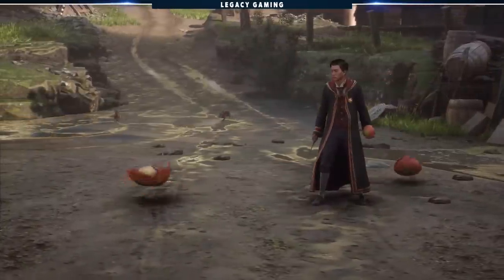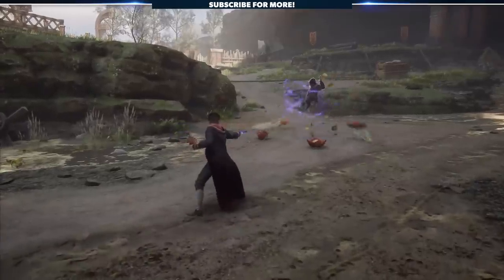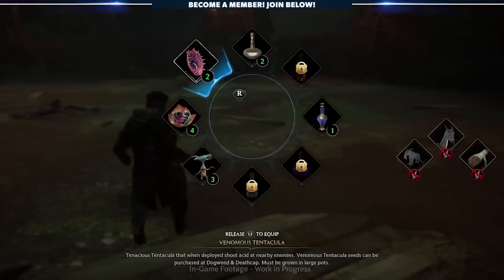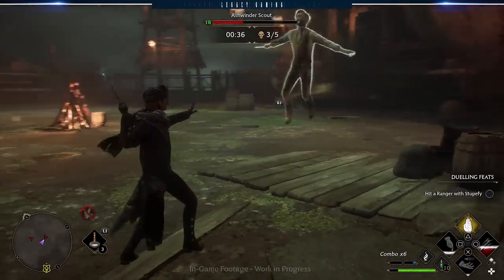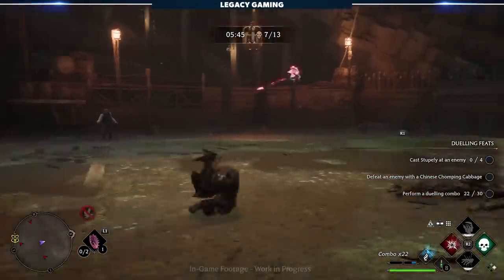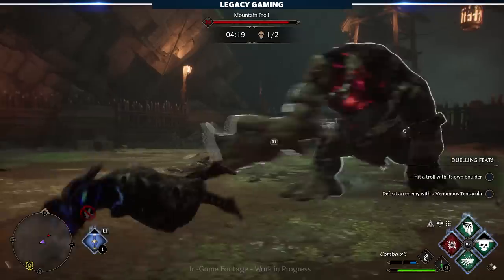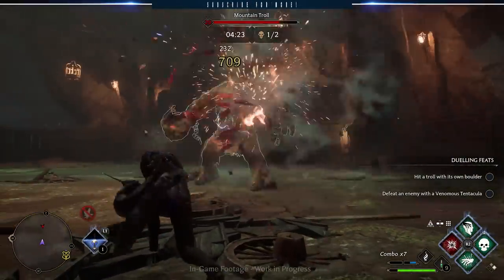We also saw three utility items in the form of magical plants: the Chinese Chomping Cabbage, which when placed attacks nearby enemies; the Venomous Tentacula that acts as a turret shooting nearby enemies with acid; and the infamous Mandrake, stunning enemies with a piercing cry. The team also wanted to give players opportunities to get out of their comfort zone with dueling feats — small goals within the arena challenging you to try different spells and abilities. It's a nice touch that should make for a fun experience, and you just might find something new to weave into your arsenal.